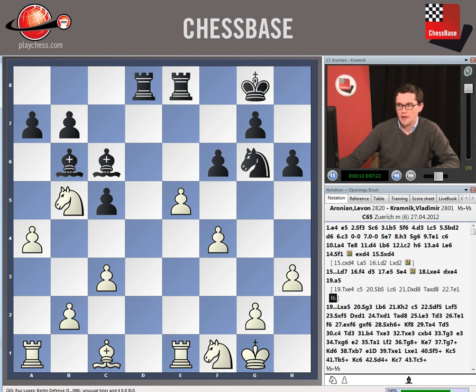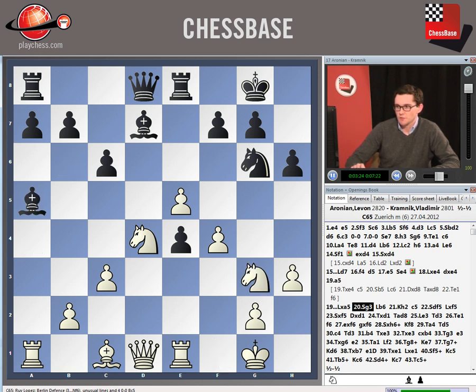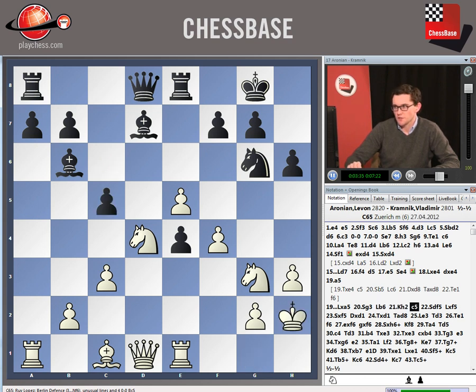f6 and white's position is quite difficult. So Aronian instead played this deflecting move, and aims to capture the e4 pawn in comfort, perhaps with a knight. And after bishop e6, king h2, that's what he's ready to do.